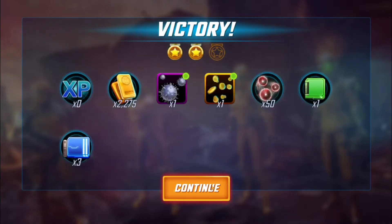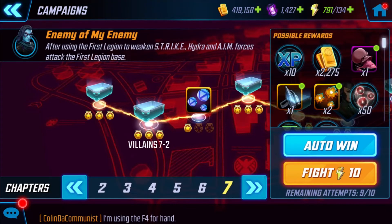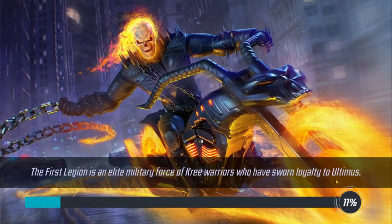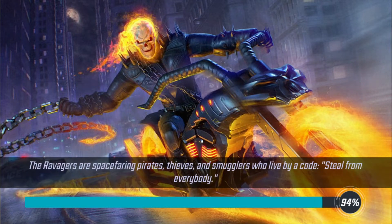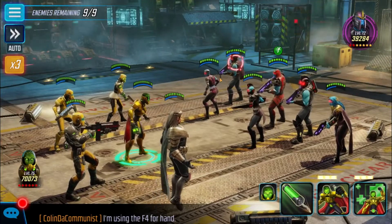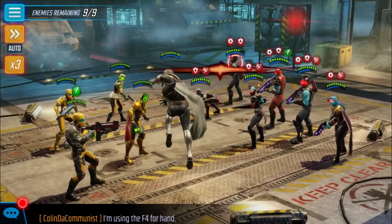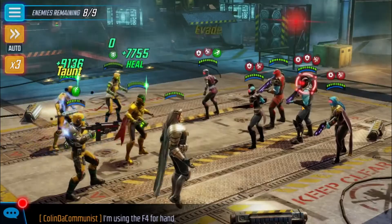That's basically the groundwork for the very first round. For this second one, same thing — Scientist Supreme. We got Ghost Rider on the loading screen, but we didn't get him again. On this one, the Royal Guards are the annoying part. I thought this one was a little bit easier than the last one, although Minerva is in it, so that sucked.